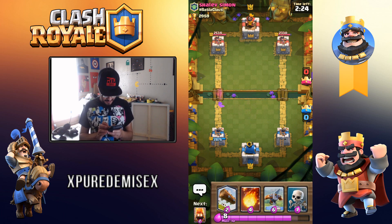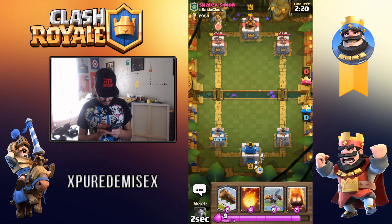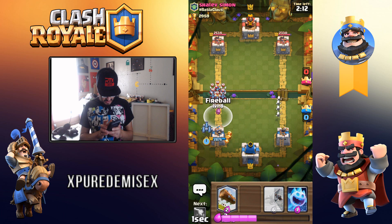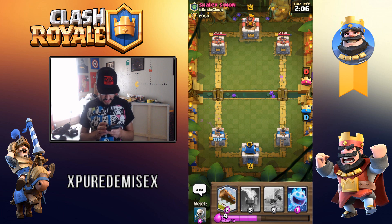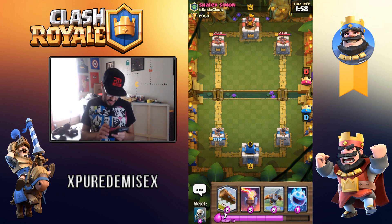You're going to get one shot off — that's okay. I'm going to drop Fire Spirits on the left. A fireball — I'll take that trade off, that's a nine elixir trade. We're not going to play our X-Bow just yet. We're going to keep holding off — we don't want him to know that we have it.